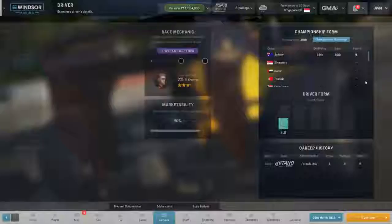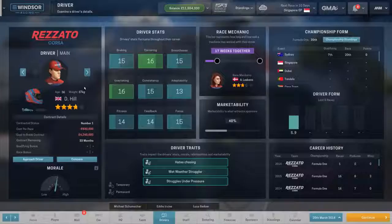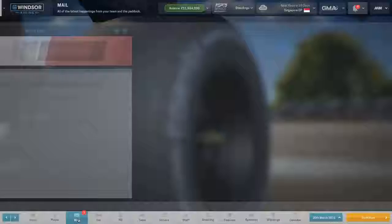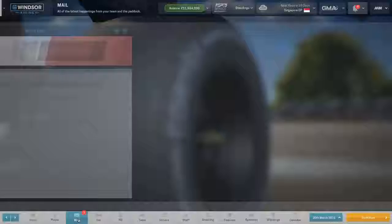We've got some scouting reports — Alexander Wurz is almost four stars. Damon Hill is a little bit worse, but he's getting on a bit. David Coulthard is just under four stars, about the same as Hill. Schumacher should be the best driver here. We'll do the interview — a bit more for marketability.